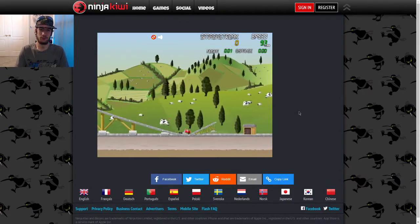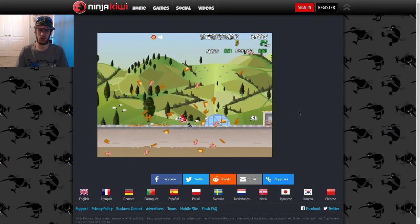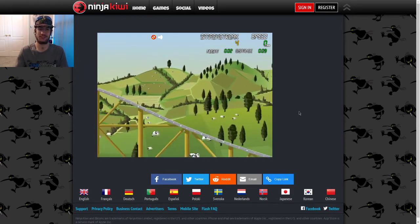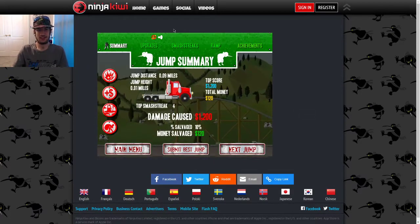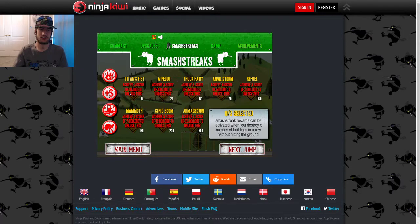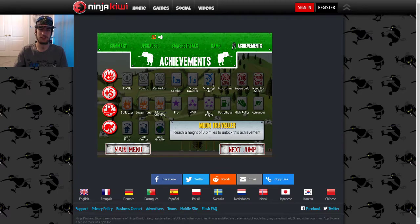Green! Yeah, destruction! And I got cash for it. So here's all of the upgrades right here — all of the upgrades. And there's smash streaks, which helps you go way farther for your distance. This is for, like, adjusting your ramp. And there's achievements here too.